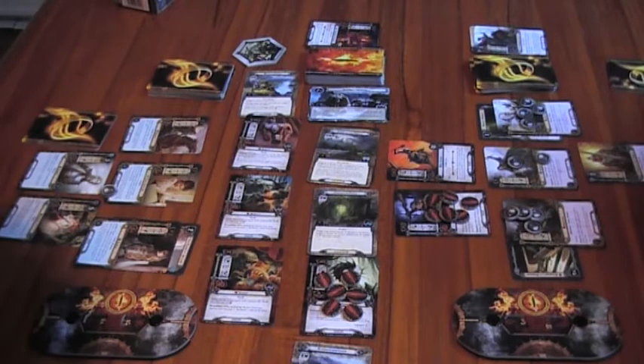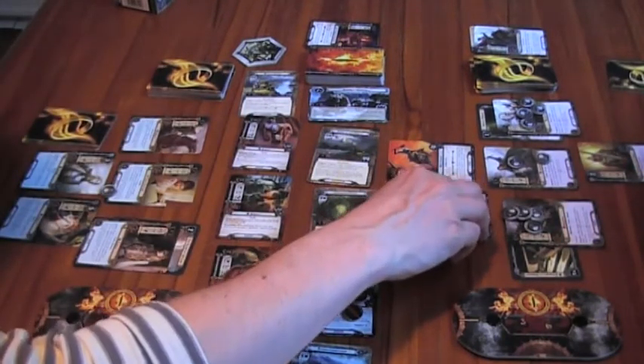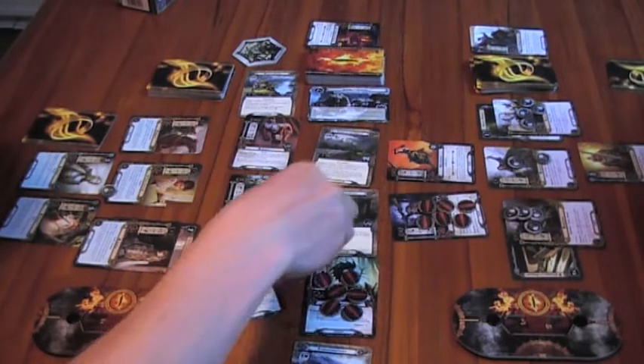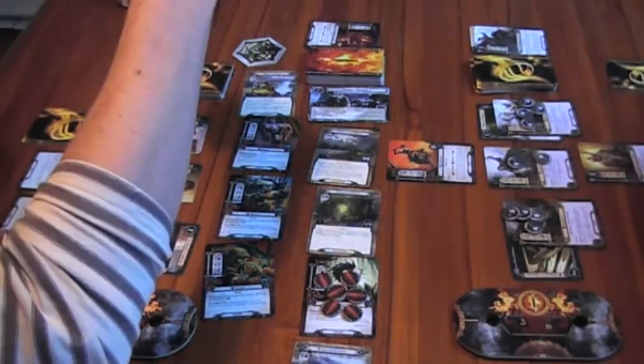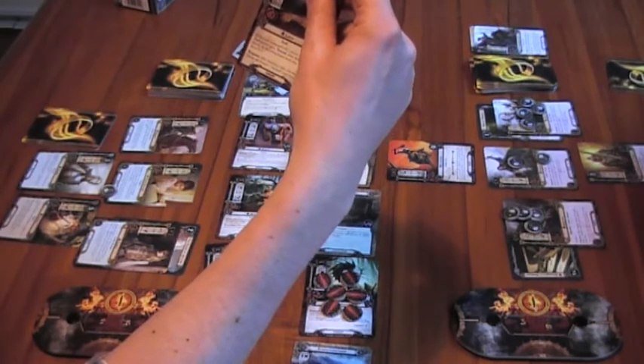It doesn't matter which troll I target — I'll deal the damage to the one that already has damage on it and kill him. After you defeat him, you may choose and discard one attachment card from play, but we don't have any.